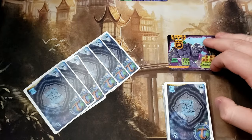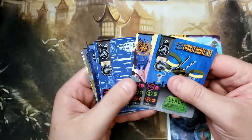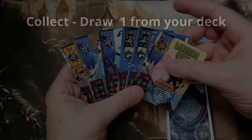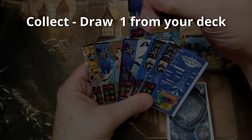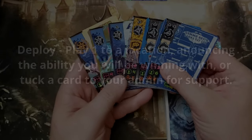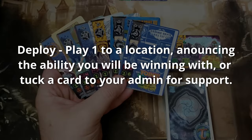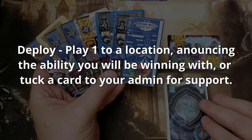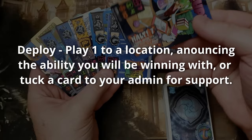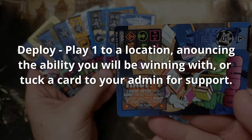To start the game, you're going to draw six cards. The play phases of this game are pretty simple — they generally start with a basic understanding of draw, play, and resolve. First, you will draw your card from the deck. Then you may play one card to the location. If there's a skirmish you only have one location, or you can play to your admin. If you're playing in war, then you have three different choices when playing a two-player game.